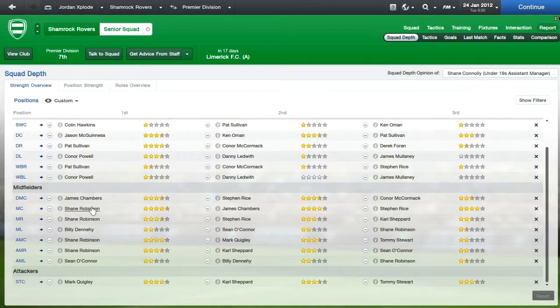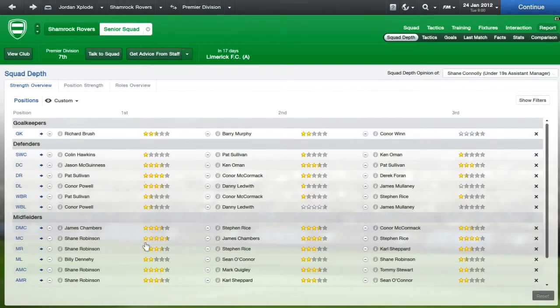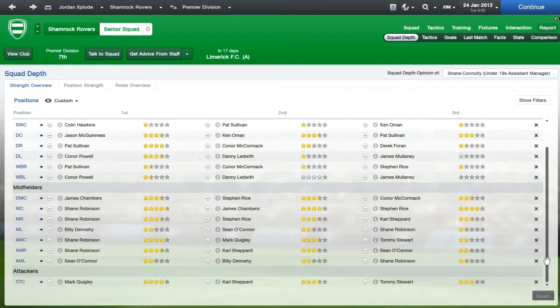In terms of midfield, my best player in the squad is Shane Robinson, four and a half stars. He doesn't look that good, and he's 31. So what I've decided to do is sign a nice young centre-midfielder and have him learn off Shane Robinson for the future, if I stay here long enough. If not, I just sign a good talent for Shamrock Rovers - I want them to do well because they are my first club. Strikers are looking okay, but I always like to bring in my own striker, so I might actually look to bring one in myself.